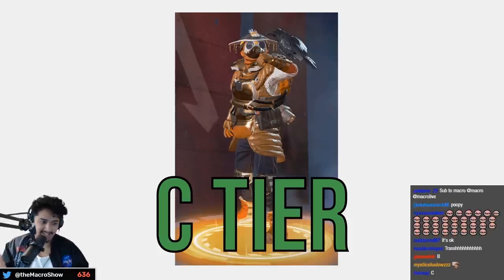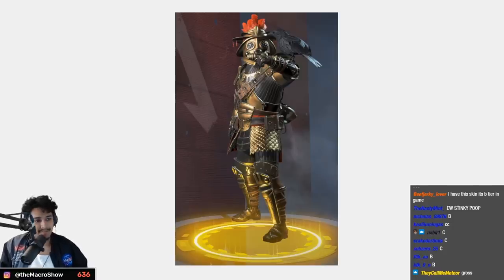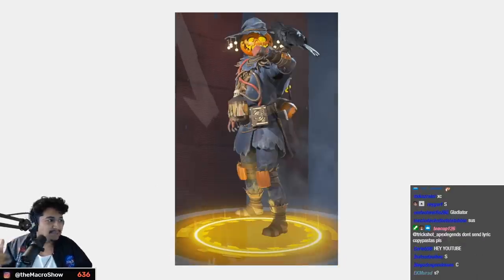This color is not worth it — C tier for crap. This skin though — I have memories with this one. It came with the Iron Crown event I want to say — S tier. The Protector of the Patch, the pumpkin head — S tier as well, amazing.